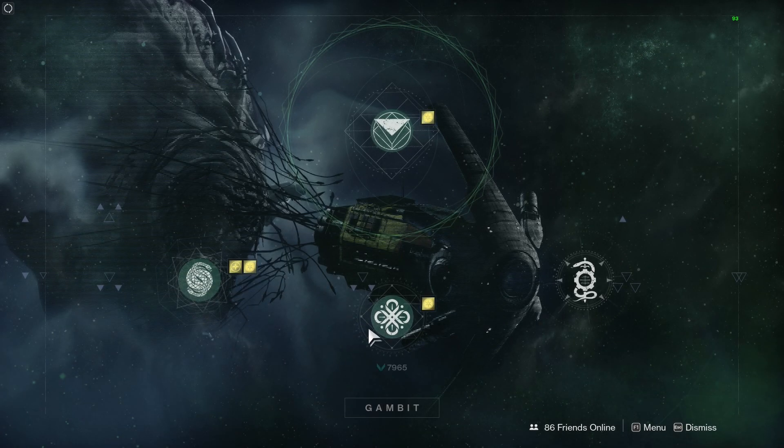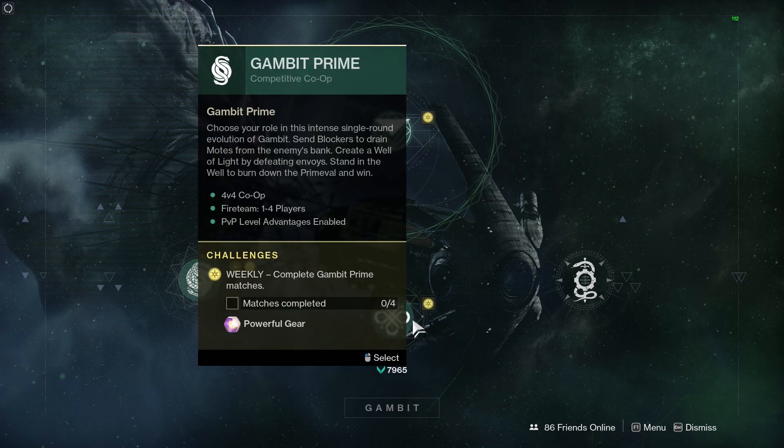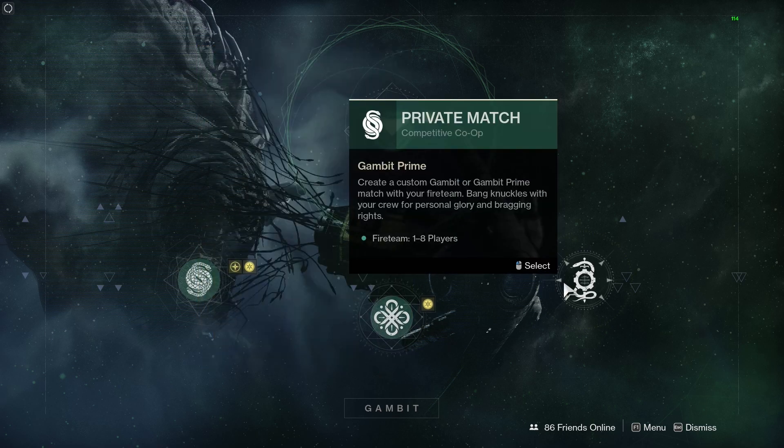Then there's vanilla Gambit: complete a Gambit match for powerful loot, and complete three games for even more powerful loot. Gambit Prime — complete four games for even more powerful gear. There are also private matches if you want to play a custom game of Gambit.